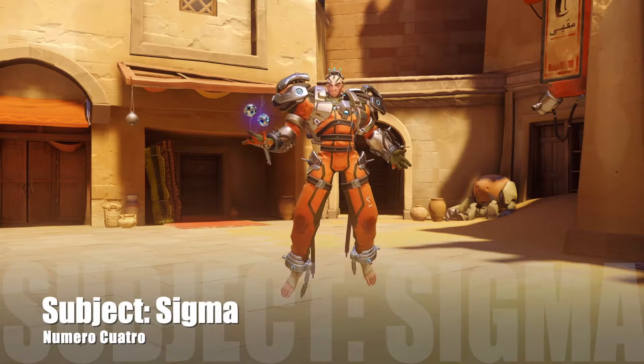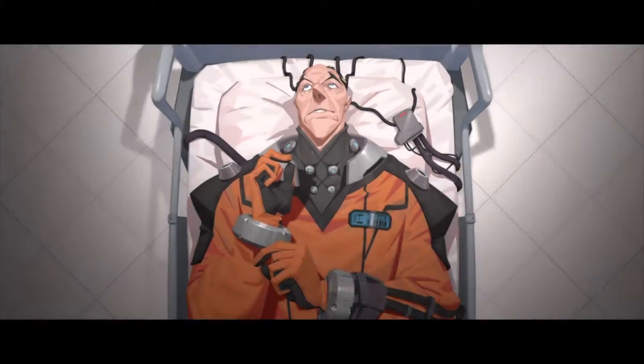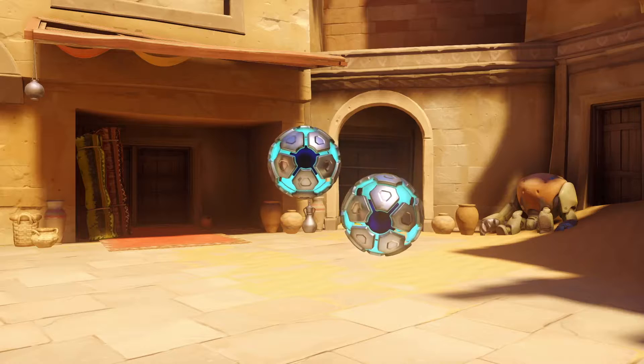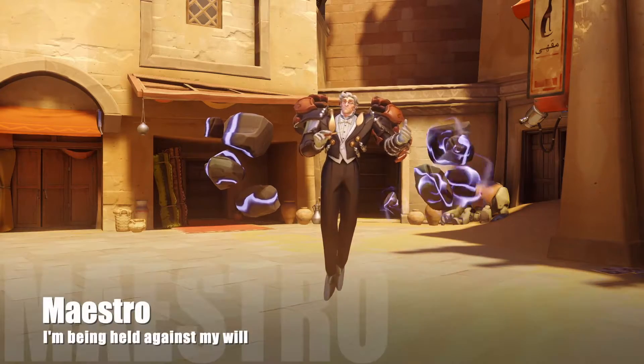Number 4: Subject Sigma — unironically a very cool skin design, and it's even cooler if you've watched the Sigma short. It's a skin that fits into the game and character very well, with a realistic but pleasing palette of colors. This skin does not look out of place.